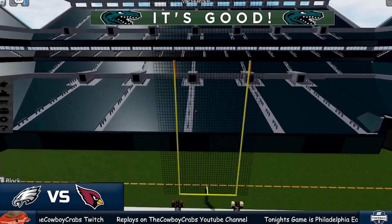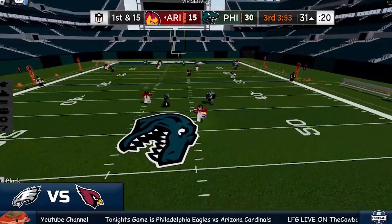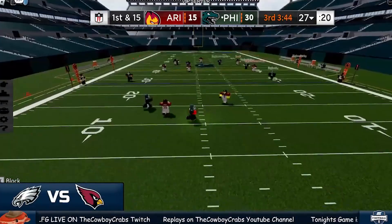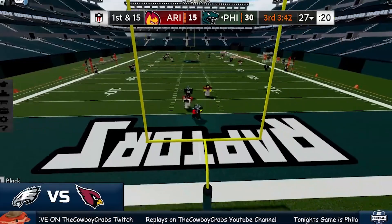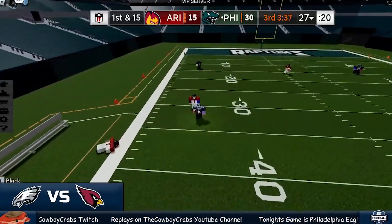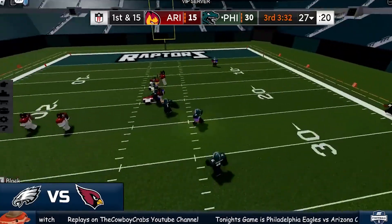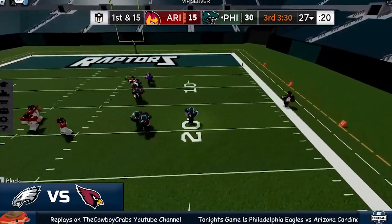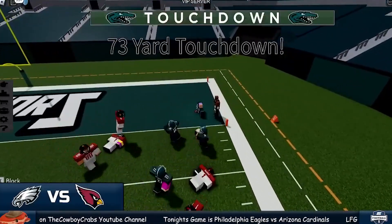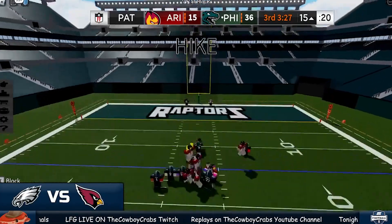What happened? Yeah, Philly started with a safety, and then the Cardinals went for two on their first attempt. Here we go, first down for the Cardinals — this one will be intercepted. Oh, that's what happened last time in prime time. He's got the look-side — this will be caught for a first down, still going and more, he's getting the blocks and making defenders miss.